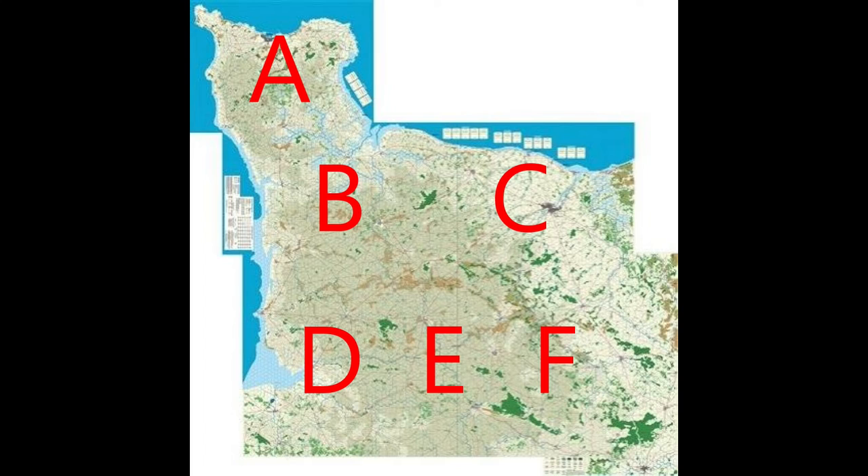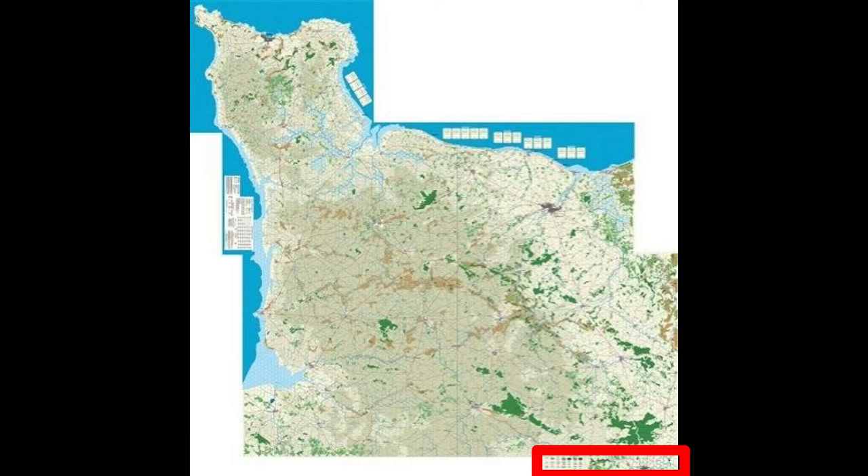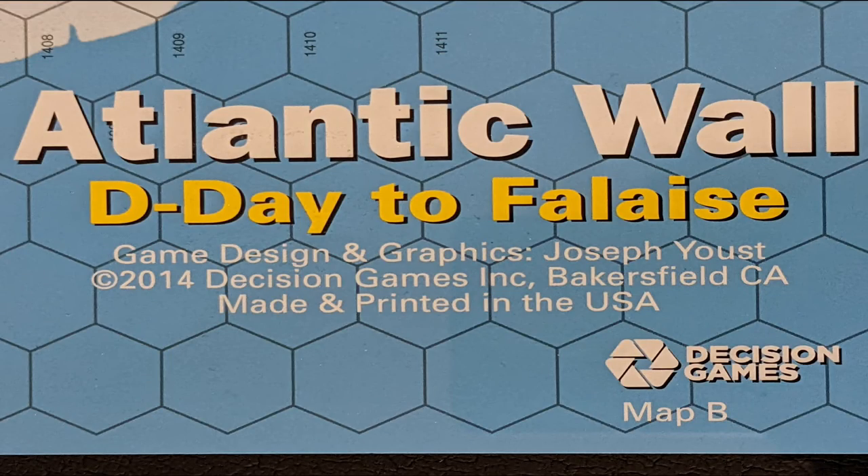The battlefield map is made up of six smaller maps labeled from A to F, and two extensions located here and here, which are not identified by a letter, because they are considered part of map F for all intents and purposes. The letter identifying a map can be found under the game's logo, printed somewhere around the edges of its map sheet.